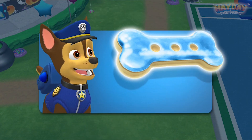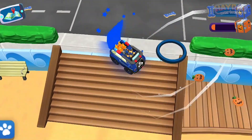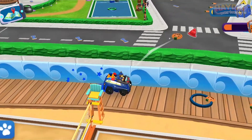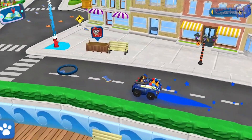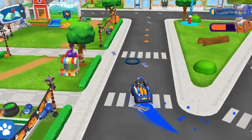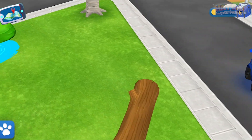You did it! It's a super treat — tap it to eat it! You can build a sand castle here — just bring any sand bucket you find to the castle platform! Bring the red cat to the fire hydrant to fix it! Yikes, the water from that fire hydrant is flooding the street! Bring the red cat to the fire hydrant to fix it!